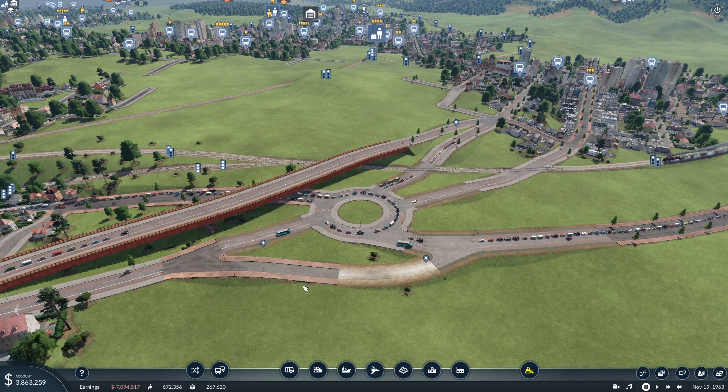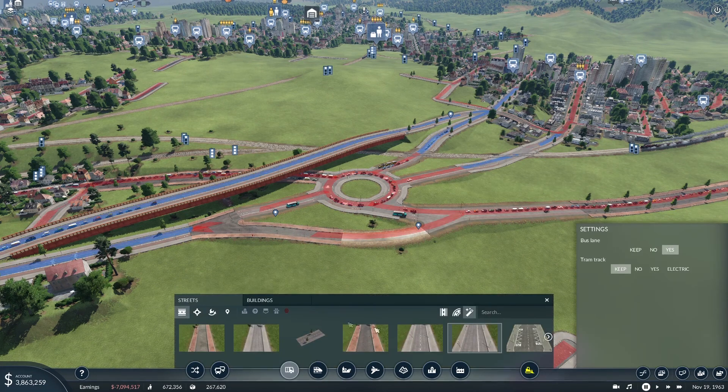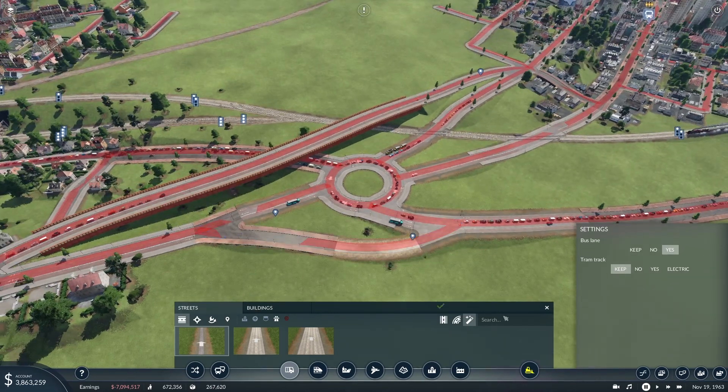And then I can stop the town turning this country road into town road. I do not want it to do that. So we should have highways here. And this looks — slip roads, tarmac, one way country road. It says it. Country road.